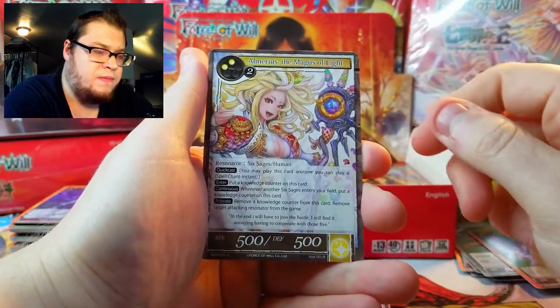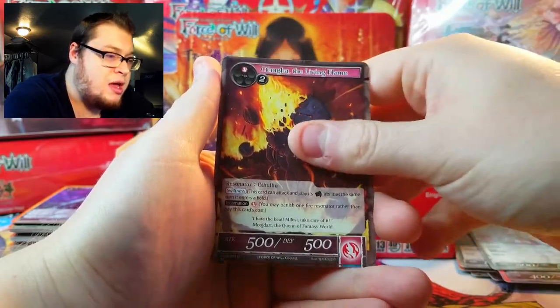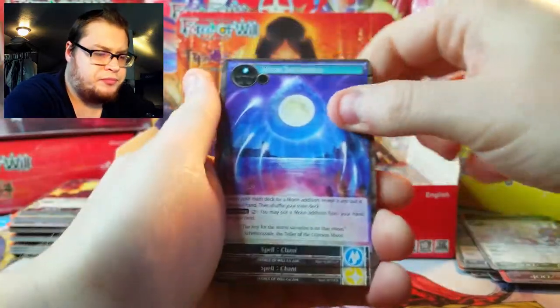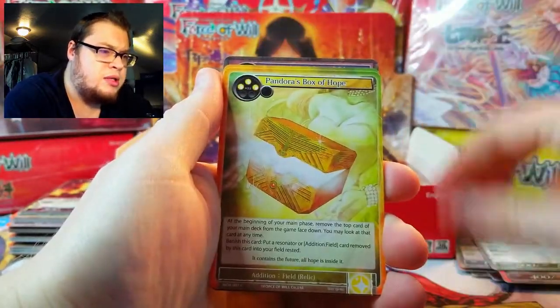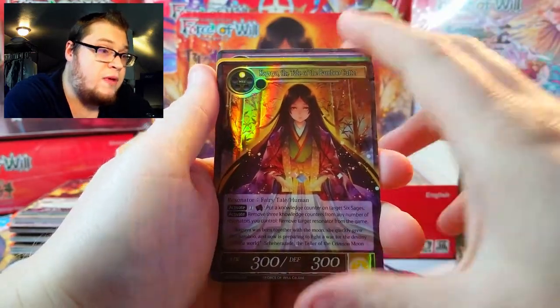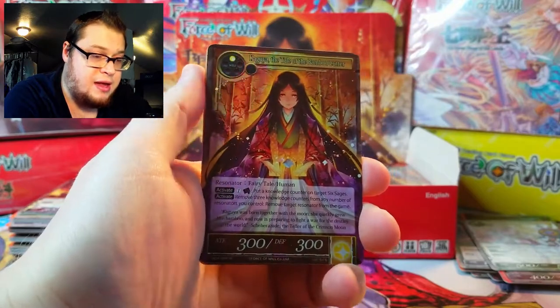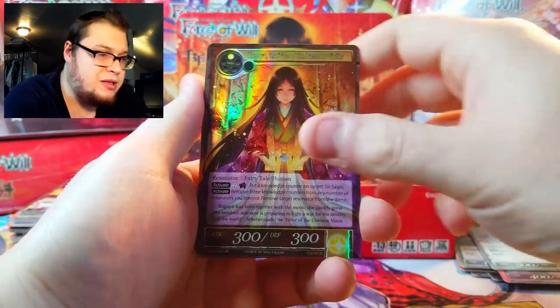Another Dimension as our foil and Magus of Light — this might be a reprint or this might be the original set it's from, I'm not sure. Living Flame and Emperor. Next one — Moon Incarnation, Dark Pulse again, spell, Pandora.